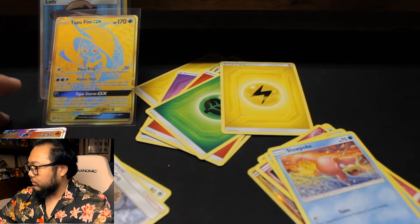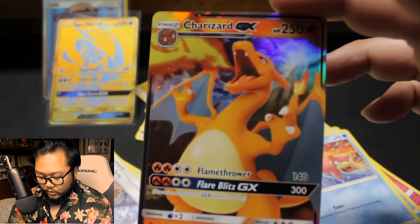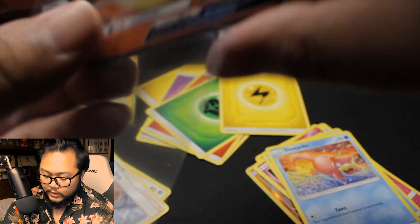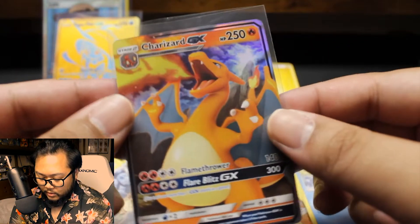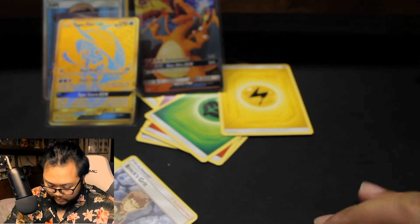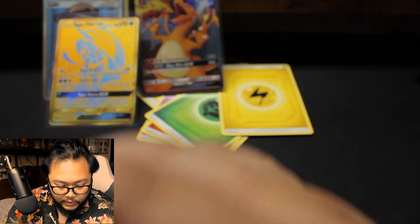Charizard GX — okay, there we go. We had a little bit of an emergency with the battery, but the last pack we pulled Charizard GX. Still one of my favorite cards out of the set, even though I think I've pulled like five of them now. This one's probably in the best condition so far — we'll put it over there for good luck and try to summon the shiny version. And that was the last pack out of the second tin — pretty awesome.